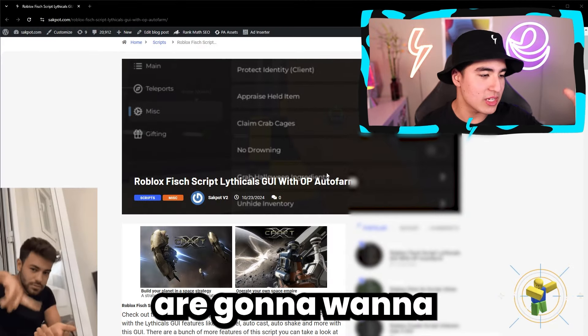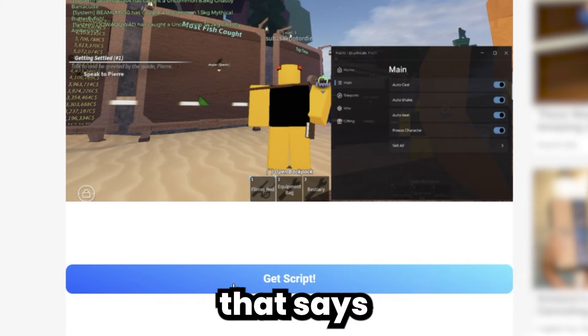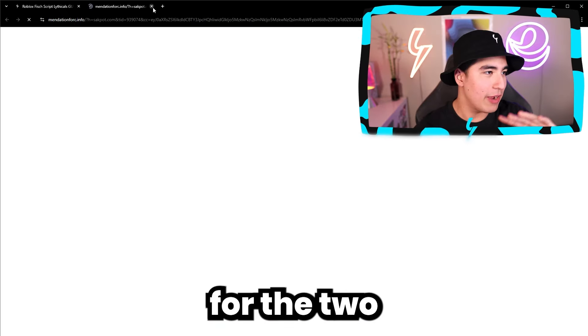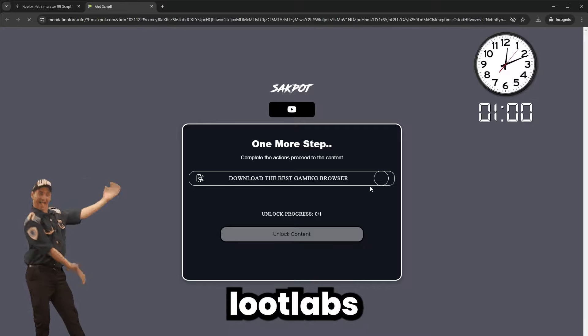To get started, you guys are going to want to scroll down on the first link in the description. Once you scroll to the blue button that says Get Script, click on it, but watch out for the two pop-ups. Click and X out, but on the third time you click, it'll actually let you continue to Loot Labs.